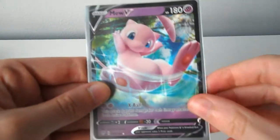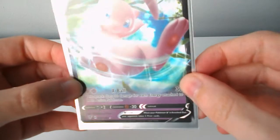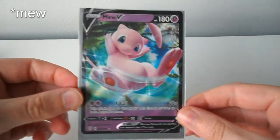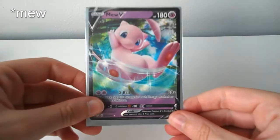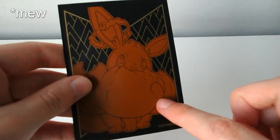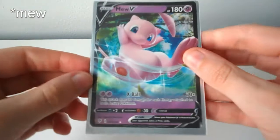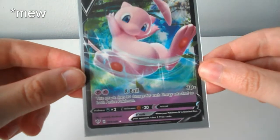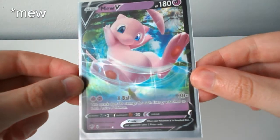A Psyduck — oh wow. Okay, this is a Mewtwo, I think. That's exciting! I think this is the card that I saw just now but it had a Psyduck over the top, so I am glad that I didn't actually see the Mewtwo. I don't know if this is a good card or not, but I know that this box is quite expensive. I also know that Mewtwo is a very good Pokémon, so hopefully this is a good card.